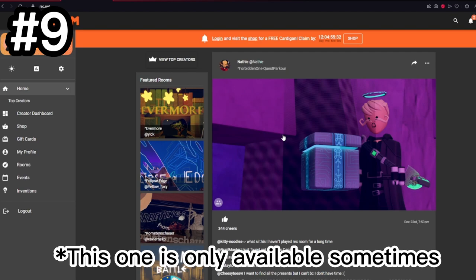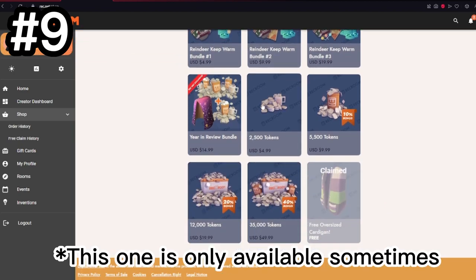Did you know that you can also get free items from Rec Room? All you have to do is click over here to the shop, scroll all the way down, and click to claim the item. I've already claimed it as you can see, but you can do it just fine as well. It will appear as a box when you next open Rec Room.